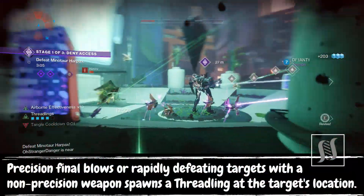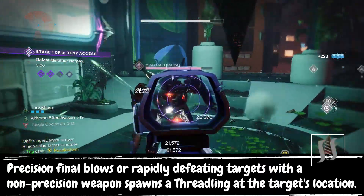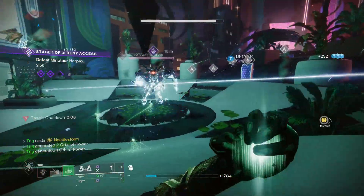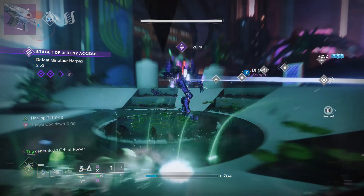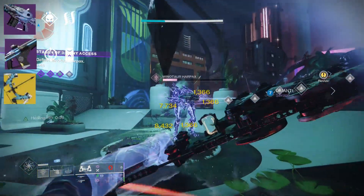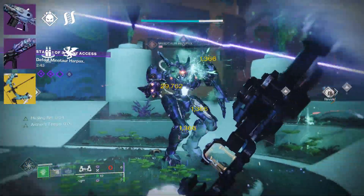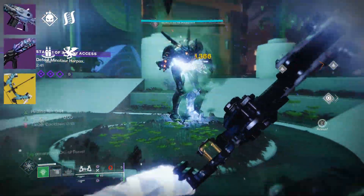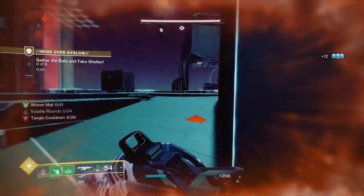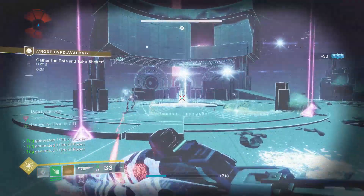Hatchling is a weapon trait that spawns Threadlings when you get a precision kill or a multi-kill. This perk is only found on 9 weapons in the game, with a 10th coming on a Scout Rifle during Guardian Games. My personal favorite combo is Rufus's Fury from the raid, Null Composure, and Leviathan's Breath. Null Composure is strictly here for some extra damage, but I'll be replacing it with the Void Raid slug once crafted. Leviathan's Breath just got some insane buffs over the last few seasons and is now a monster for boss damage.